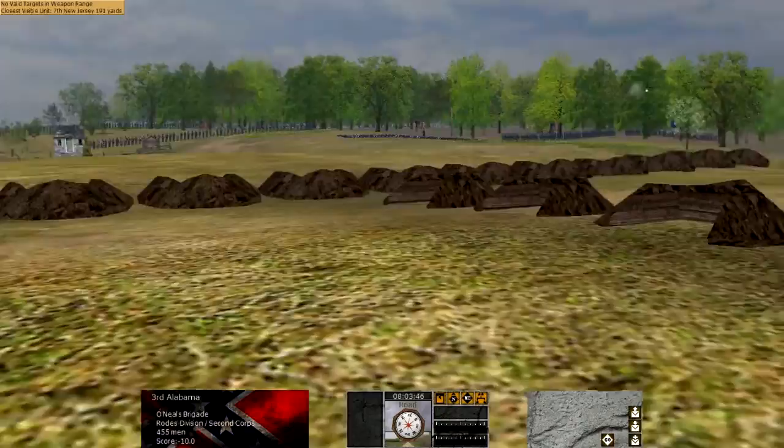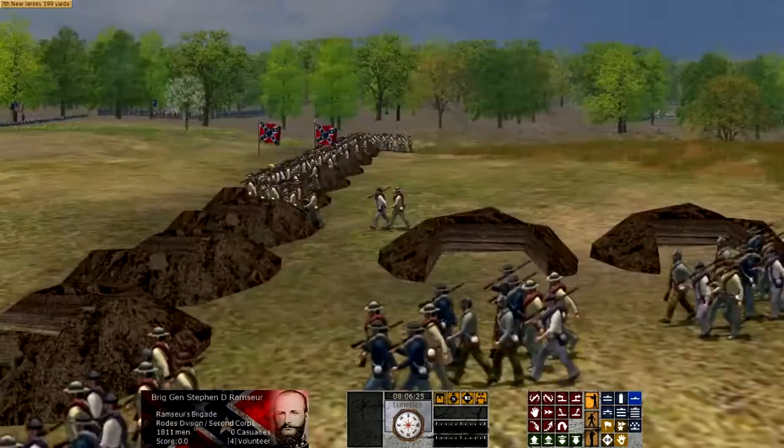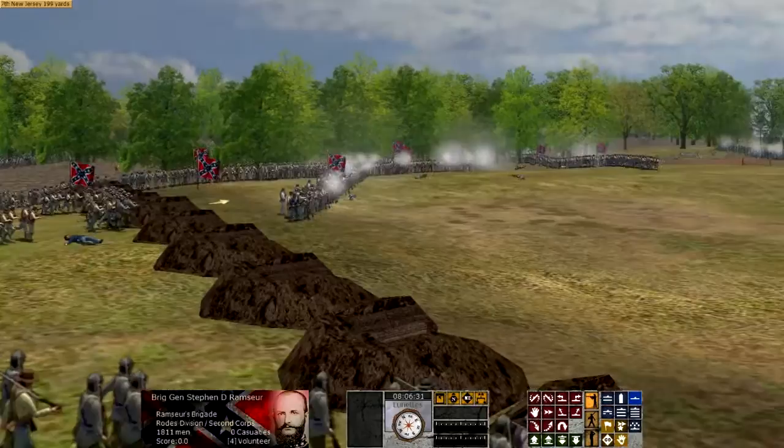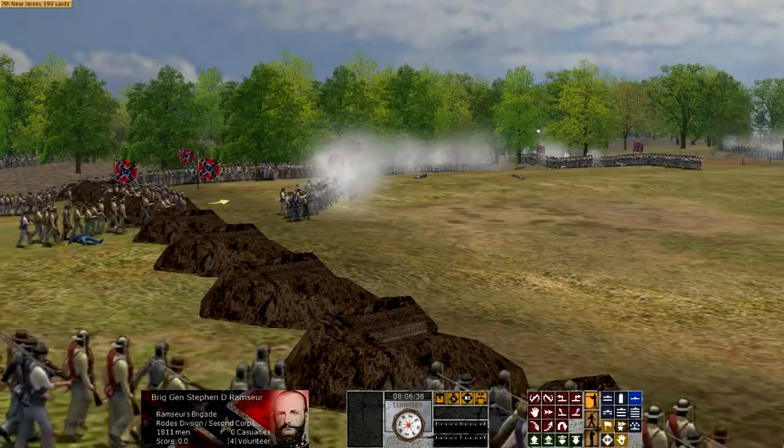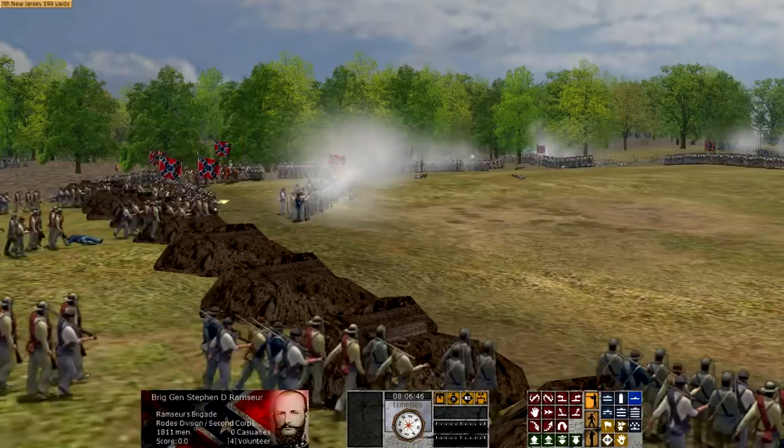May 3rd, 1863, the third day of the Battle of Chancellorsville. 150 years ago, the Confederate Army sealed what would be one of their most decisive and dramatic victories of the entire Civil War. On May 2nd, General Thomas Jackson had launched a surprise flanking attack on the Union 11th Corps, driving the Union Army into a salient — a dangerous position which could certainly be exploited.